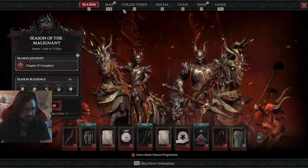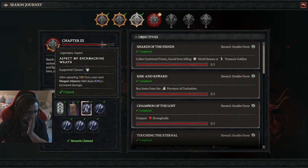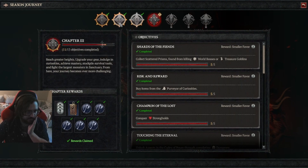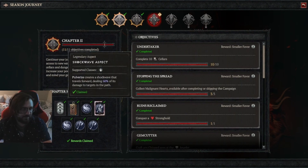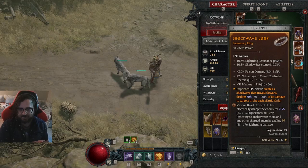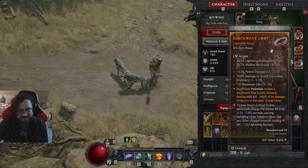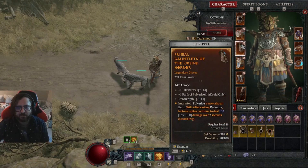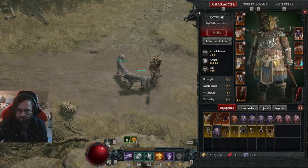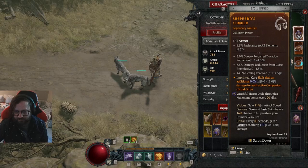Not in the Codex of Power, but available through seasonal leveling — by completing Chapter 2 of the season — you get: Pulverize creates a shockwave that travels forward dealing 60% of its damage to targets it hits. This right here actually takes the build a long way. Combined with the Tectonic Spikes aspect, you're going to be doing a lot of damage just from those two together. Those are basically the core damage nodes.